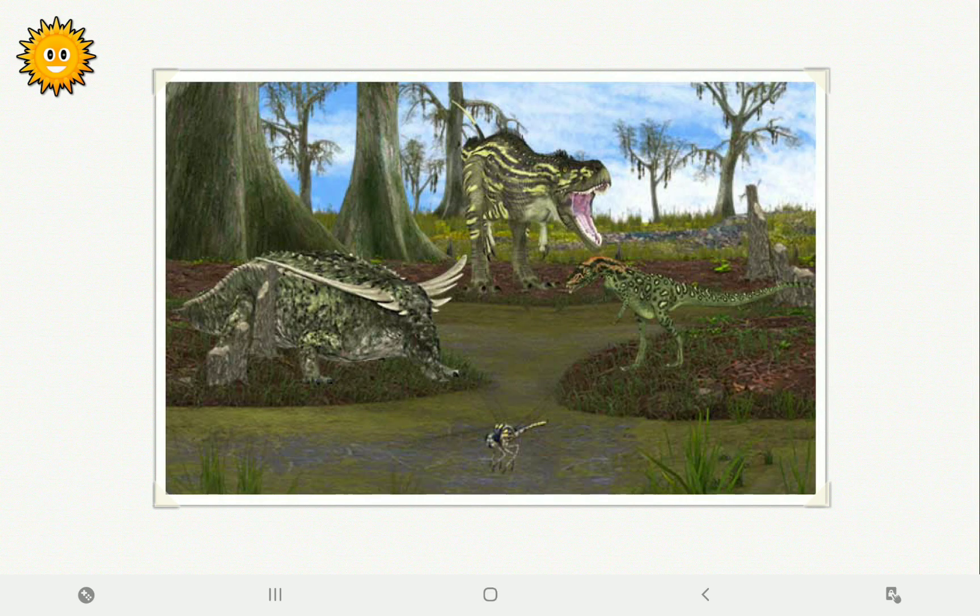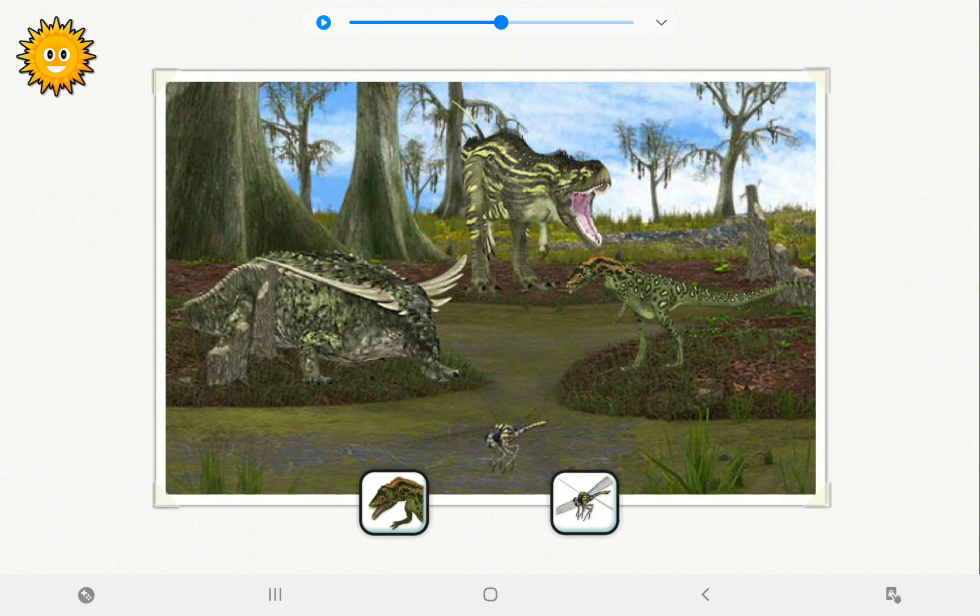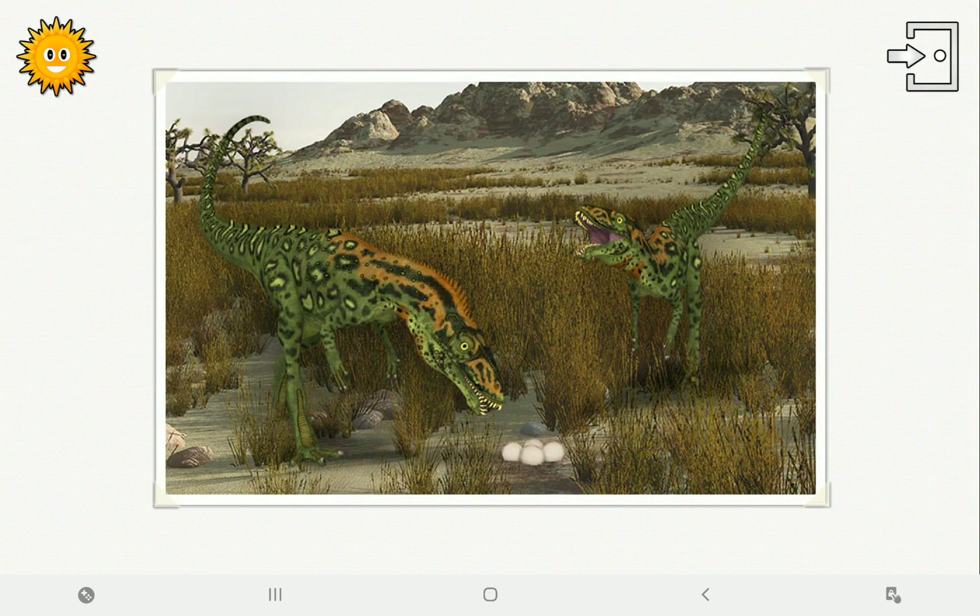Which animal eats meat? The Misocasaurus or the Meganura? Great! The teeth of the Misocasaurus point forwards so it can catch its prey more easily. This photo is now in your album. Shake the device if you want to make a jigsaw. Touch here to go back to the game.